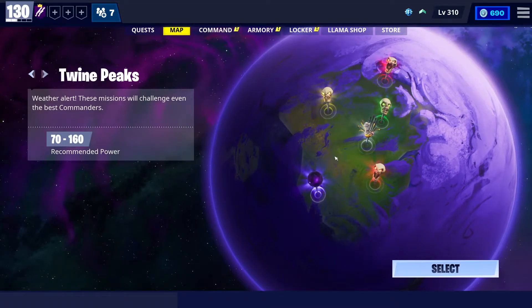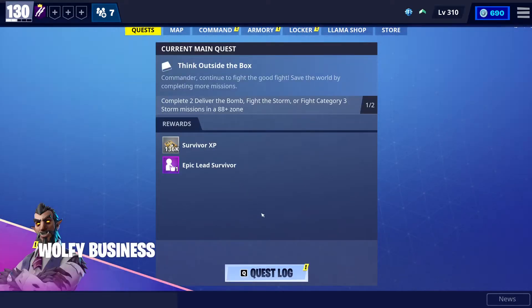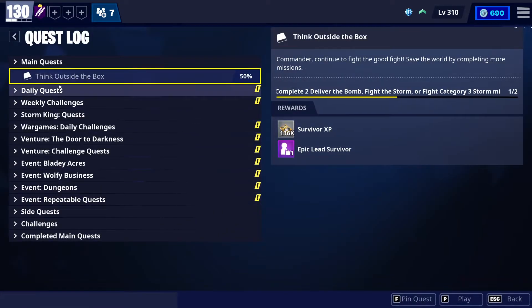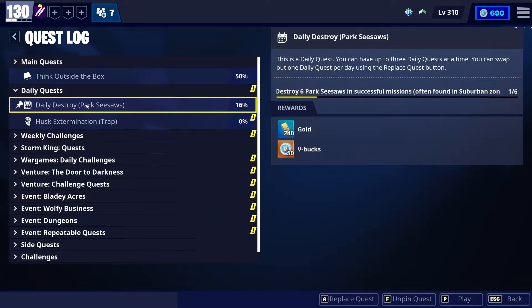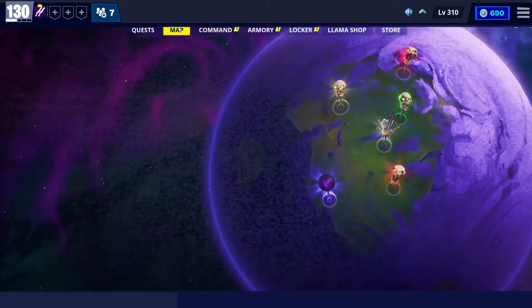Now let's go check our daily quest first. You go to Quest, Quest Log, then Daily Quest. As you can see, this one is from yesterday, and this one from today, which is saying 'Husk Examination using traps' — I need to kill 150 husks with traps in survivable missions.